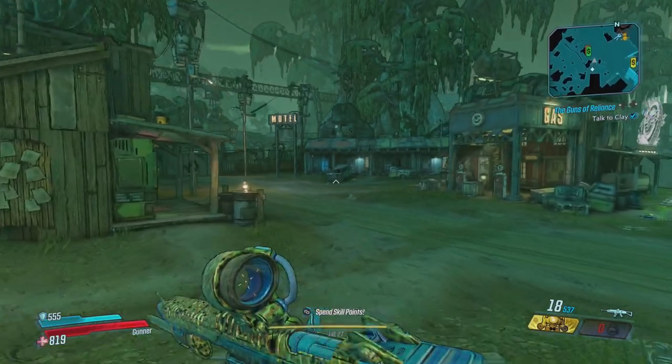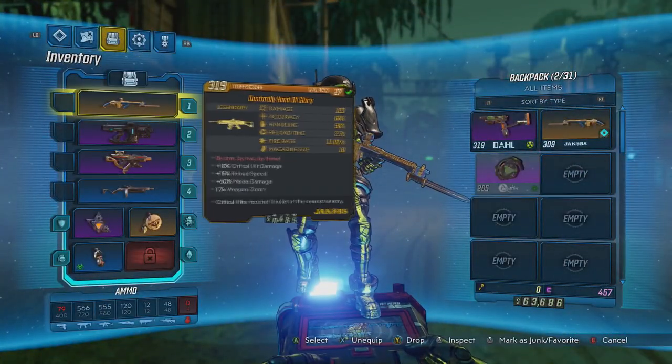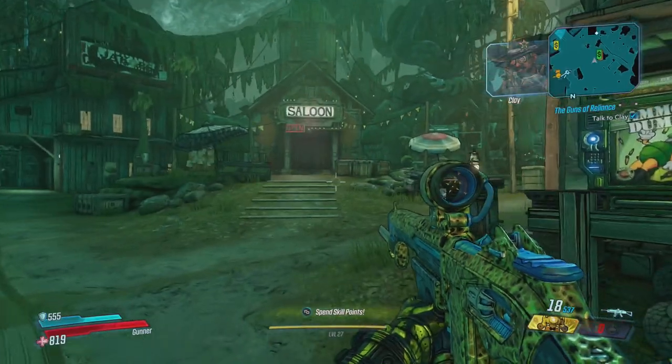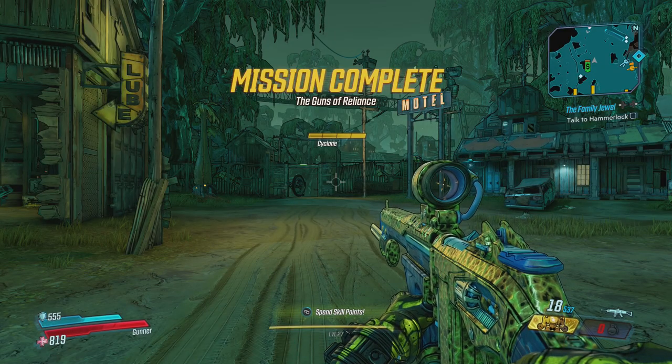Hey guys, it's Baron here, Aussie Gamer, Aussie accent. Today we're on Eden 6 and we're going to tell you how to unlock the Dastardly Hand of Glory Jakobs rifle. You're going to complete a weapon mission with Clay here, and then you're going to go and rescue Dalton — the gunsmith for Jakobs.